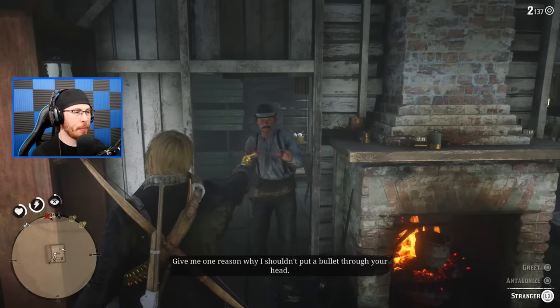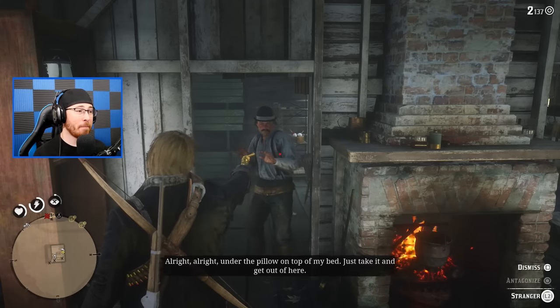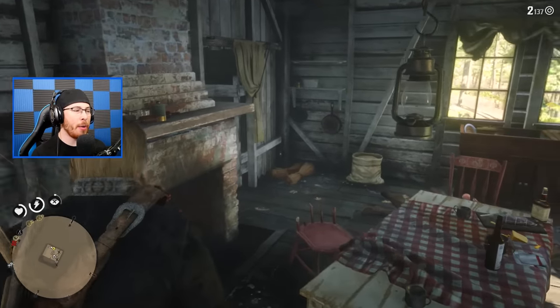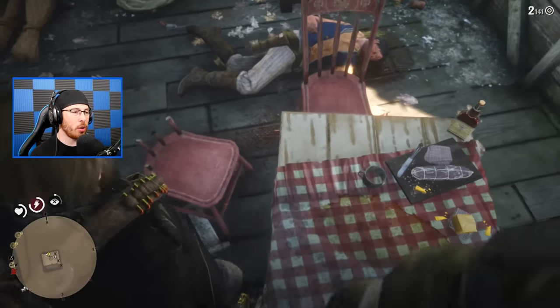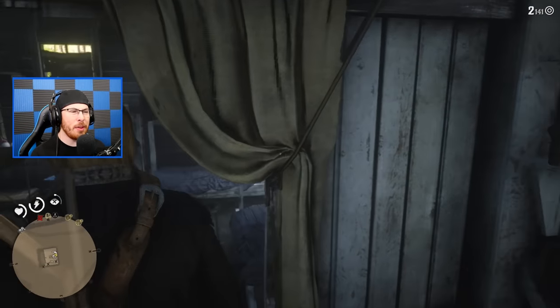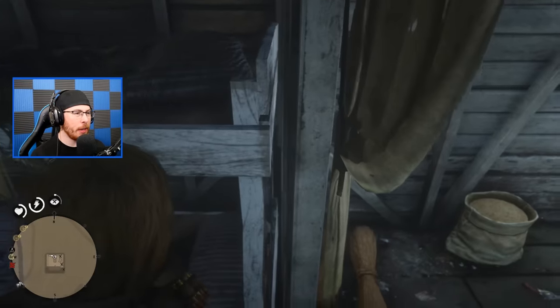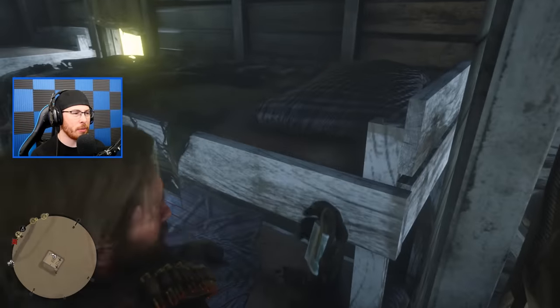You threaten him: 'Why I shouldn't put a bullet through your head.' He responds: 'All right, all right. Under the pillow on top of my bed. Just take it and get out of here.' So now he's let you know about his loot stash underneath his pillow on his bed. We got to remember which one he was — he was the one with the small hat. Let's take the hidden stash. I believe it's the top bunk — yep, it's the top bunk. And underneath this pillow, he has some extra money.